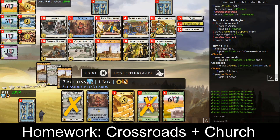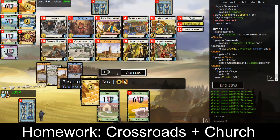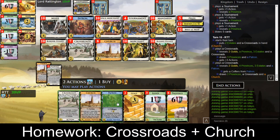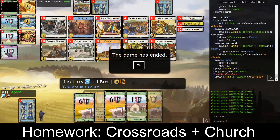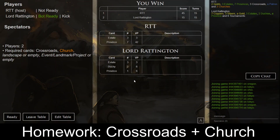We can do this again — we have a crossroads down here — get another province, and that's the game. It took 15 turns to consistently buy single provinces. The bot got one I guess. We have seven provinces in 15 turns, which is a great benchmark that's hard to beat.